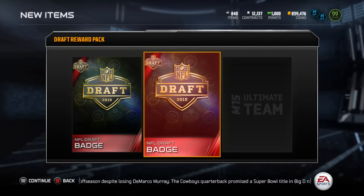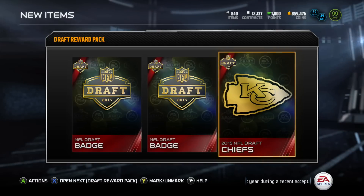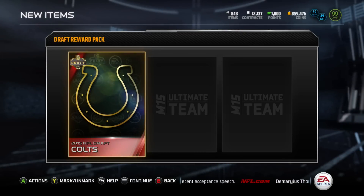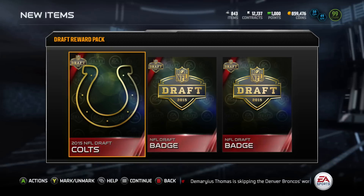We're going to first get an NFL draft badge, make it two draft badges, and we're going to get the Kansas City Chiefs 2015 NFL draft selectable. We have one more of these packs. We're going to start it off with the Indianapolis Colts, and we're going to get two more elite NFL draft badges right here.